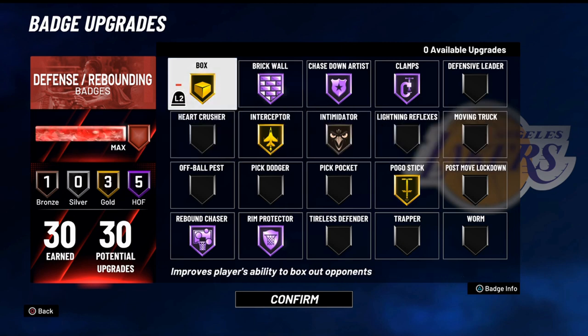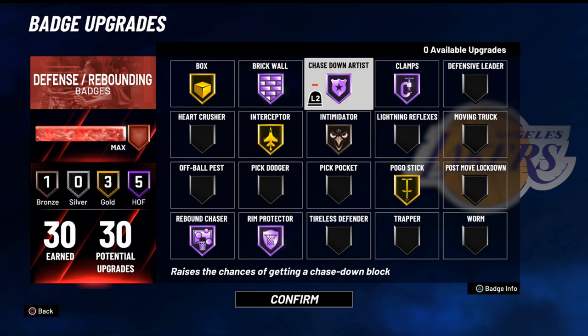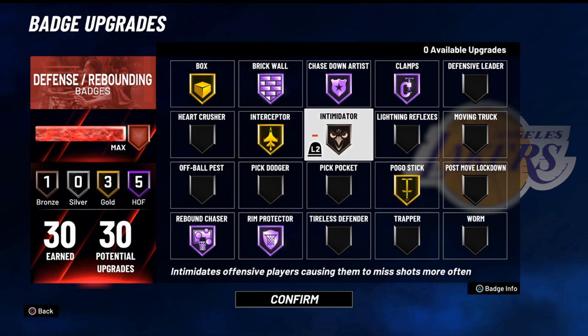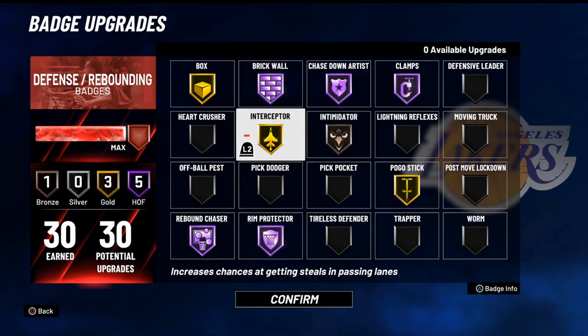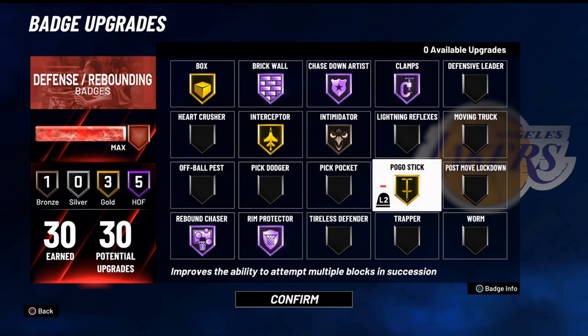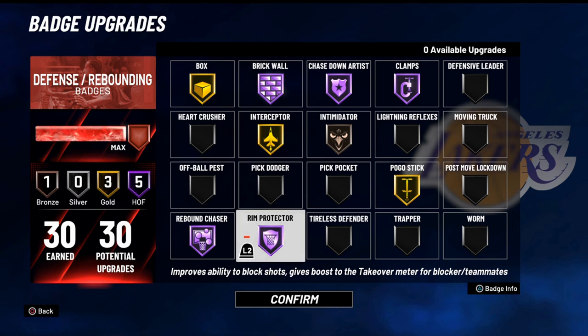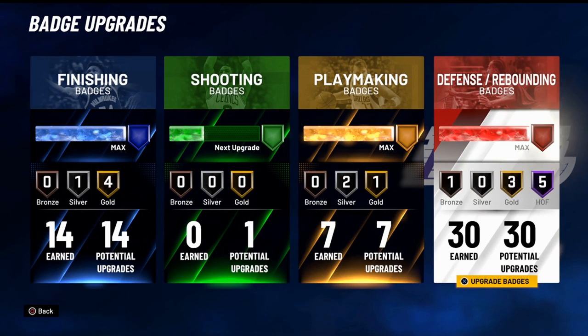For my defense I've got 30 defensive badges. Box Out Beast to keep them from pushing me out when I'm trying to get a rebound. Intimidator on Bronze — Intimidator this year is overrated, it doesn't work as significantly as it did in 2K20. If you put Intimidator on Hall of Fame and Heart Crusher on Gold or Hall of Fame, they work hand in hand. I've got Clamps on Hall of Fame — when you clamp up the PG mascot, make sure your second and third players are watching for cuts, because they'll throw alley-oops. They're clutch shooters and will shoot lights out if given space. I've also got Rim Protector Hall of Fame, Rebound Chaser Hall of Fame, and Pogo Stick on Gold.